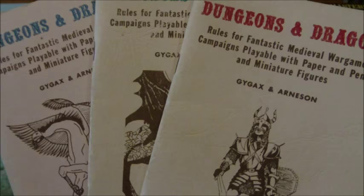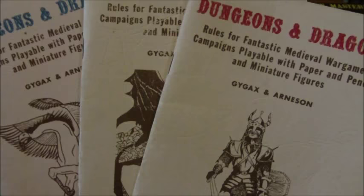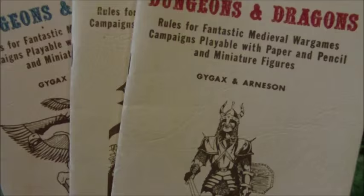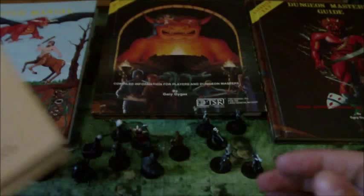Hello YouTube, welcome to part two of my retrospective look on the history of the Dungeons & Dragons game. If you watched part one, it was all about the original Dungeons & Dragons — or Zero Edition of the D&D game — which came out in 1974. These came out in what's referred to as the white box, and it was a huge success for TSR. TSR began plans on creating new systems to capitalize on the popularity of the game. The one we're going to discuss today is the first edition of Advanced Dungeons & Dragons.